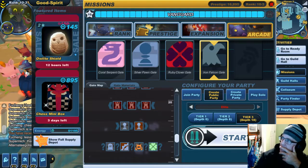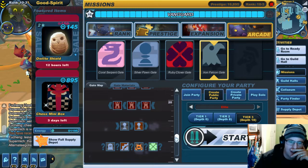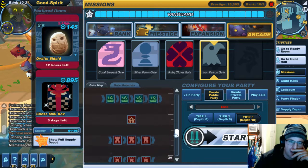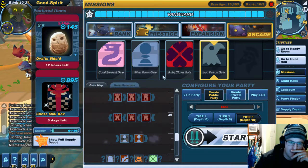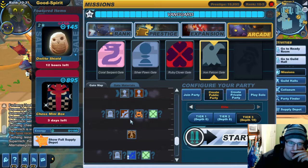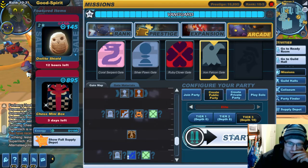Everybody, welcome back. The spirit gazes upon this future — this iron falcon gate looks pretty solid. You can switch it for the first two or three, and then who knows. It's beautiful. Anyway, we're going in.